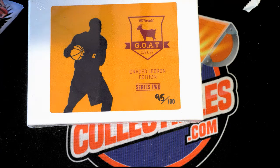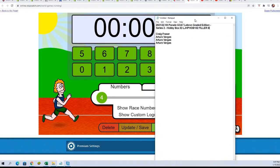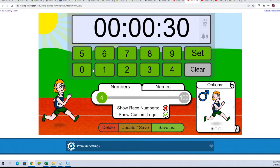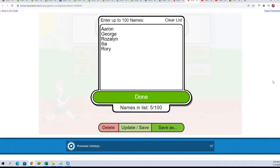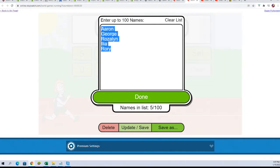Hey, good luck everybody in the box break. I can't wait to see what happens in this type of rip here. We're going to start things off with a filler — this is Filler B. Let's get this one going here. This is to win two spots in the break, in the LeBron Goat break. Two spots are up for grabs.